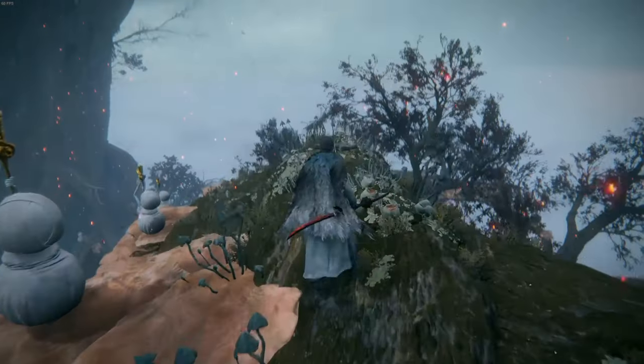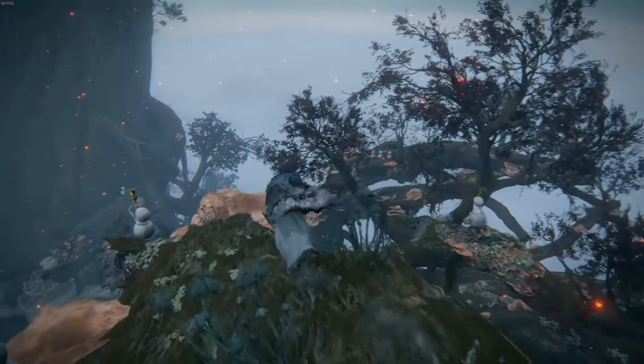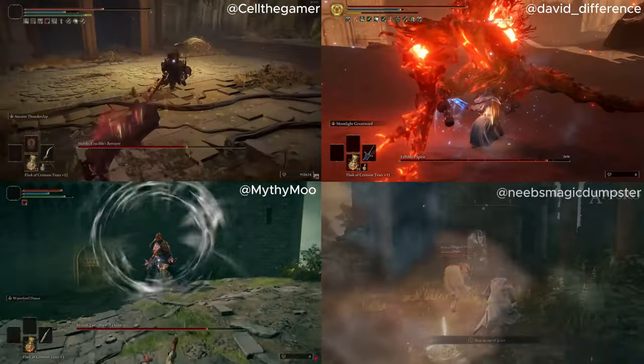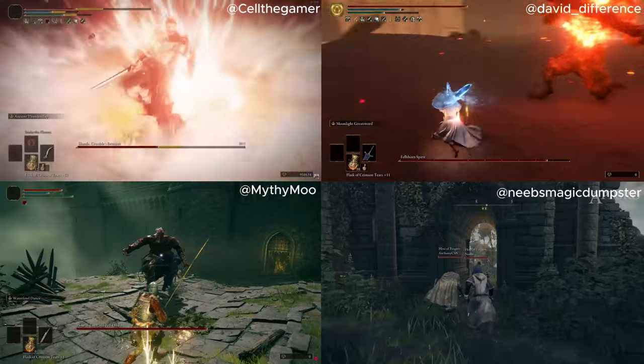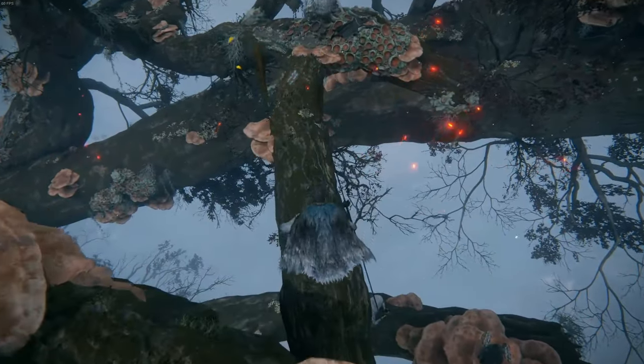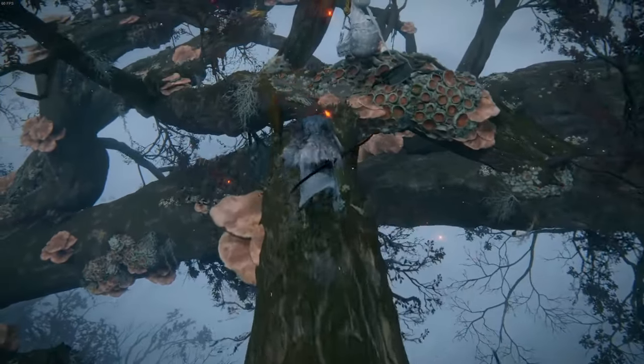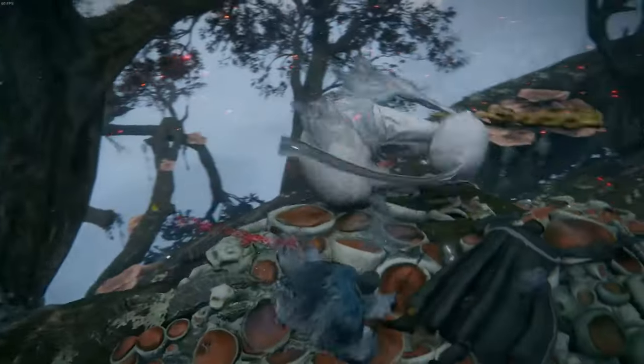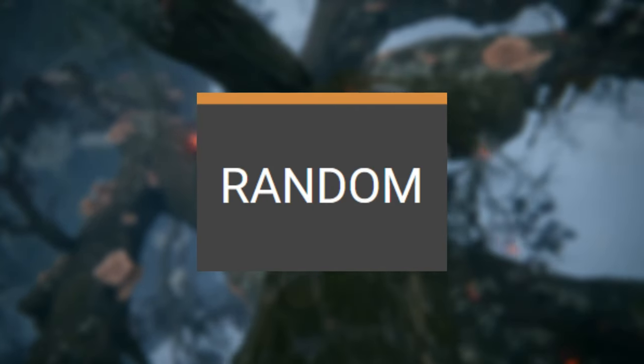Elden Ring mods have come a long way since launch. You have huge overhauls like the Convergence and Reforged, enemy and item randomizers, and there's even a mod that lets you play the entire game with your non-existent friends. But have you ever wondered what the bottom of the barrel mods are? The small ones that don't get the same attention as the highbrow, top of the line mods. Well, there's a solution for the two people who actually care enough — the random button on Nexus.